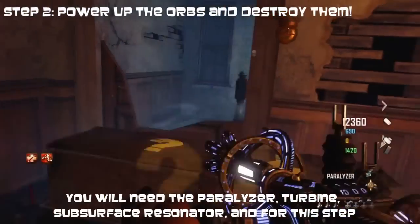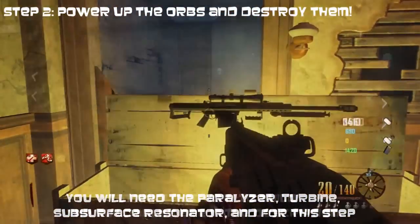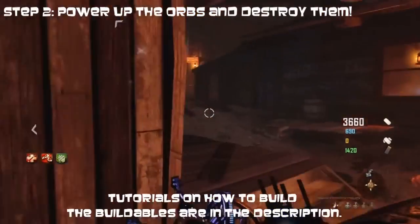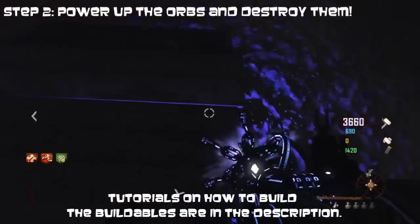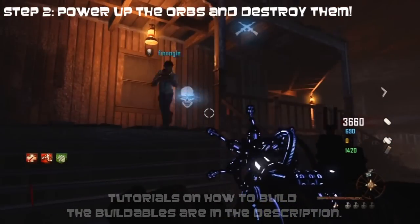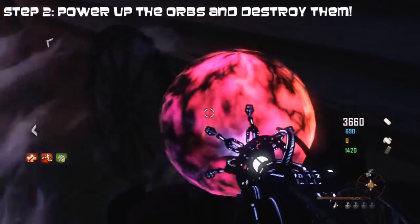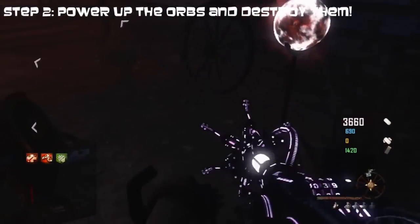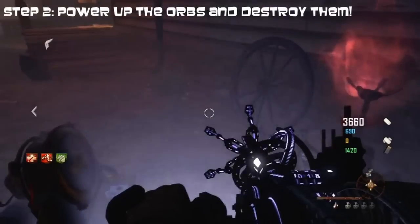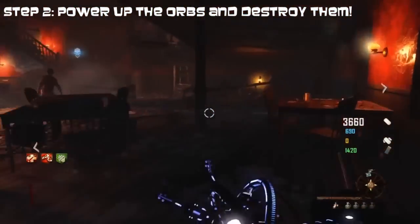Step two is to power up the orbs and destroy them. You'll need the paralyzer, the turbine, and that Sliquifier-looking thing that goes boosh. Go find all four orbs, power them up with the paralyzer, then place the turbine and that supersonic thing and it'll destroy the orb. That's number one done — it's located right next to the saloon by the guillotine.